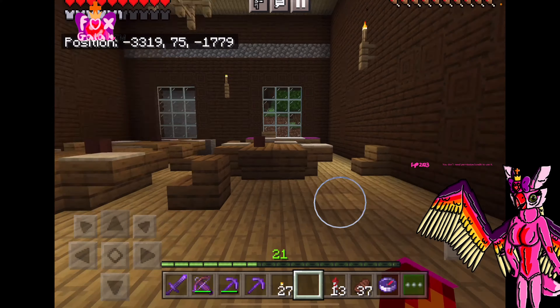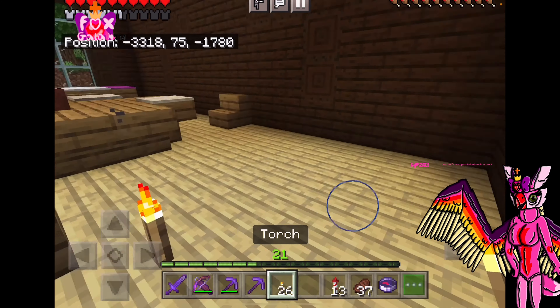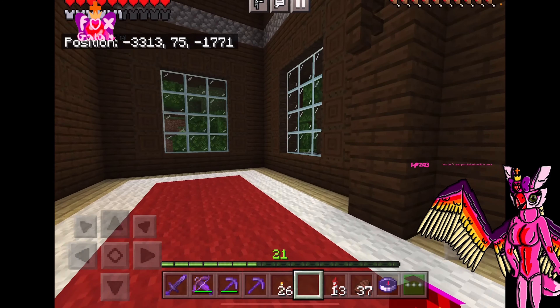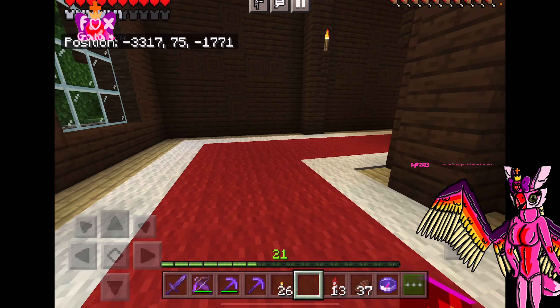Kids, if you are exploring the woodland mansion in Minecraft, you've got to be careful of these naughty vindicators. The vindicators are super duper fast and their axe deals a ton of damage.